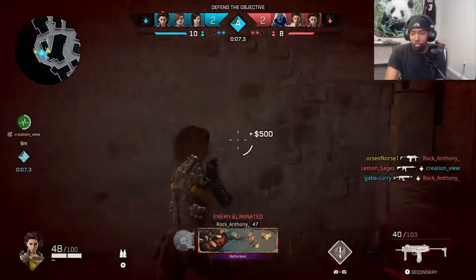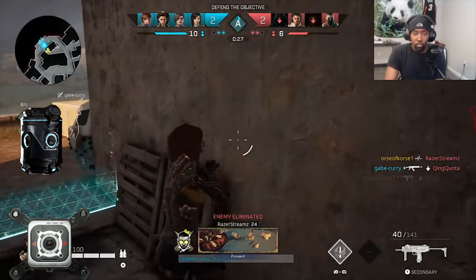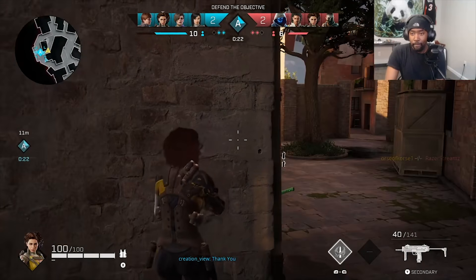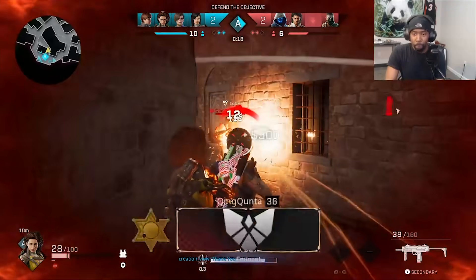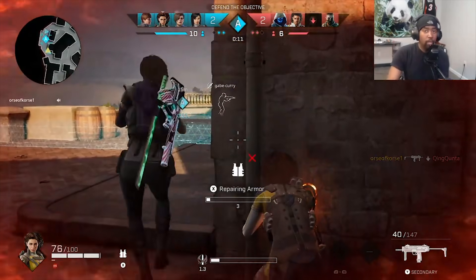Looking at gadget changes, we have the EMP and the Sticky Sensor. The EMP is now going to work the same as Glitch's hack — when you hit somebody with an EMP grenade their ability is shut off and their grenade is automatically put back into their holster. This is huge and makes the EMP so much more valuable. For the Sticky Sensor, they just fixed an ADS bug, which is a good improvement.